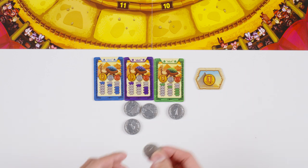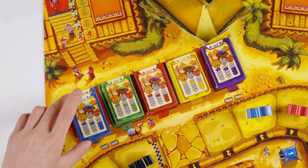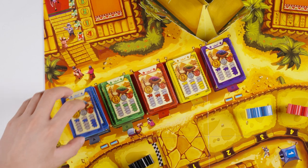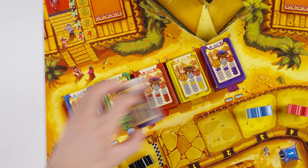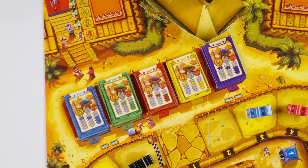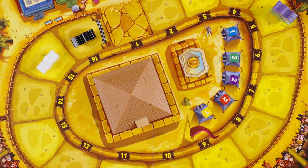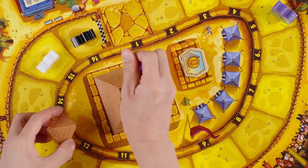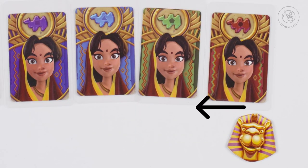Once all players have collected or paid their coins for this leg, reset the board. Return all betting tickets to their appropriate stacks in the same order as setup — from bottom to top: 2, 2, 3, 5. Return all pyramid tickets to their location. Collect your spectator tile if it is on the board and place the 5 dice back into the pyramid. Then pass the first player marker to the left and they will start the new leg of the race.